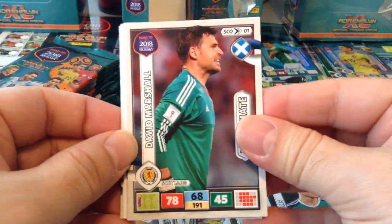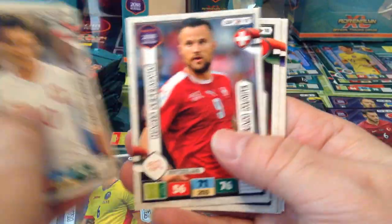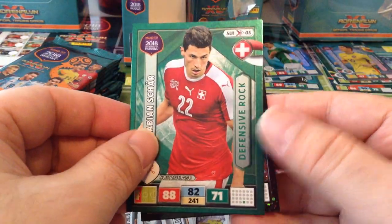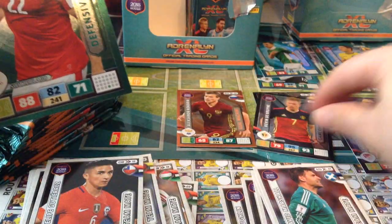First Scottish player — David Marshall, goalkeeper. Defensive Rock Fabian Schär, Switzerland. And the Game Changer Kevin De Bruyne. Nice one.